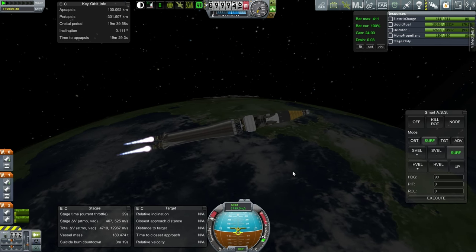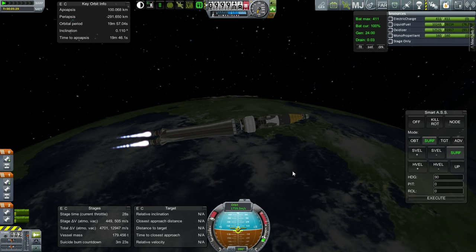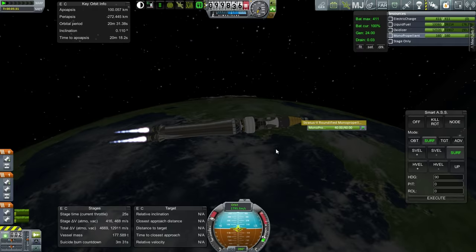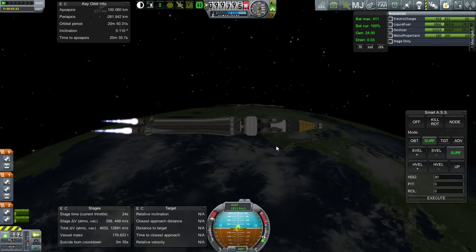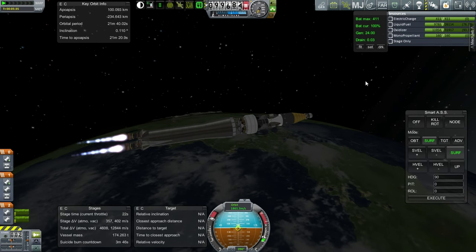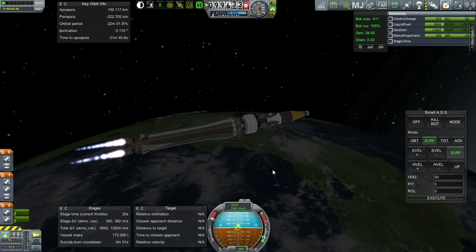No big reaction wheel on the payload, mind you, so we don't have a huge amount of turning ability. On the bright side, we still have the monopropellant and thrusters from the previous iteration of the space tug, so we should be able to use those to turn quickly if needed.